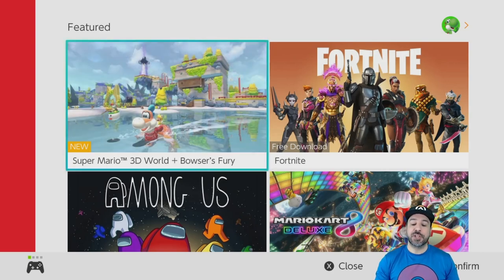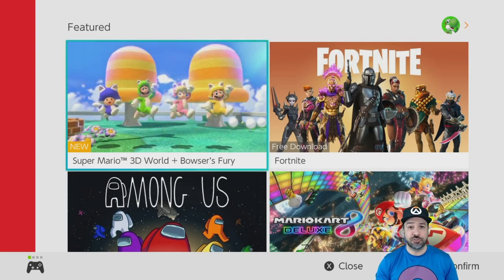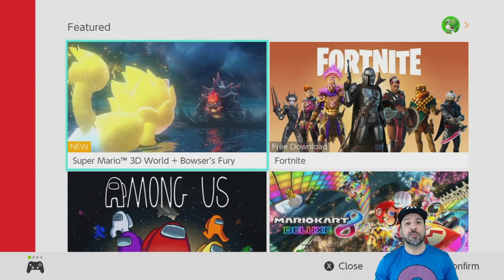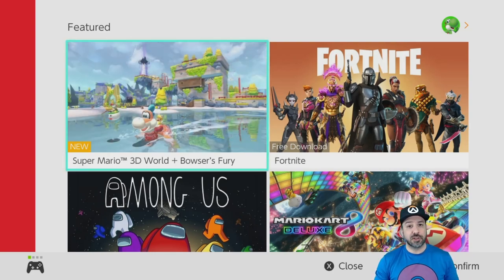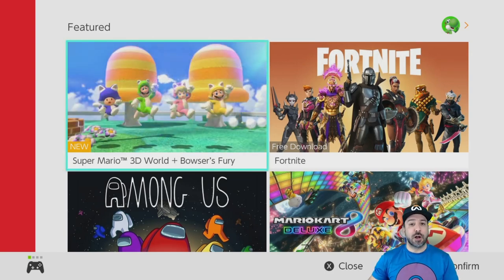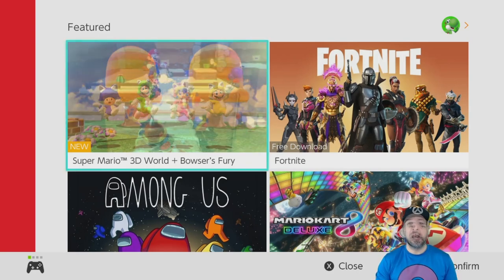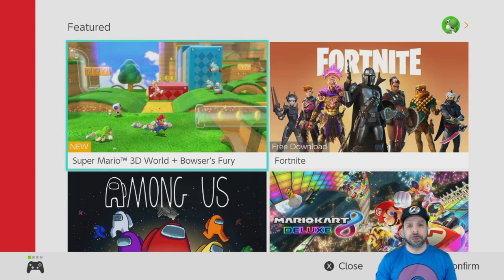Hey everyone, welcome back. Today we're looking at 10 more amazing 2D platformers available on the Nintendo Switch eShop for under $10. This is part two — if you missed part one, I'll be linking it above. Part one covered numbers 10 to 1 of my top 2D platformers. Today we'll look at numbers 20 to 11. I started with the top 10 since it was a new series, but the games on this list are nonetheless excellent choices under $10.